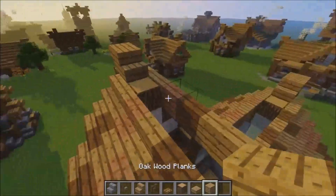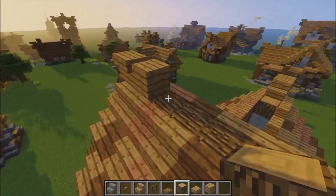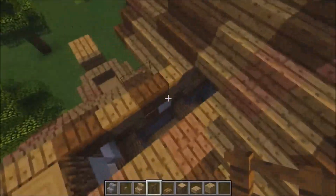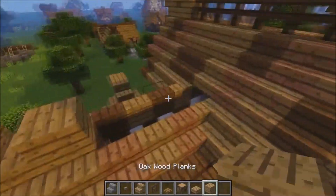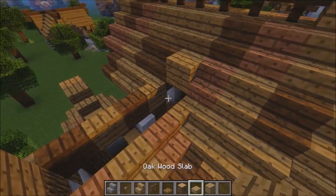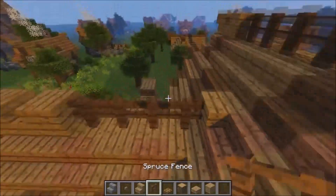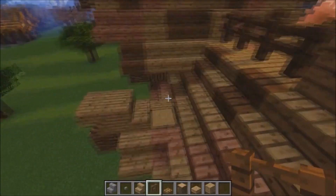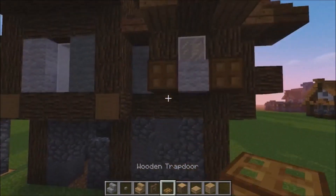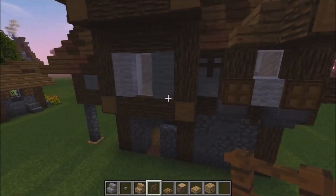Place some spruce wood fences across. Place a block here and a block here. Fill in the top slabs here, just so you can place some spruce wood fence posts across. Place a slab there. Some trap doors here. Some fence posts there, and one of those there. I quite like to do that. Let's make it daytime.